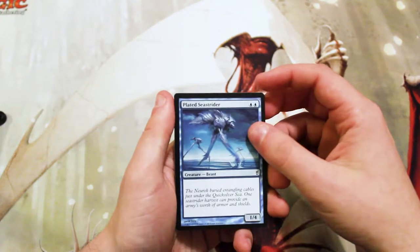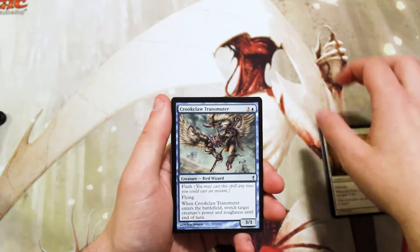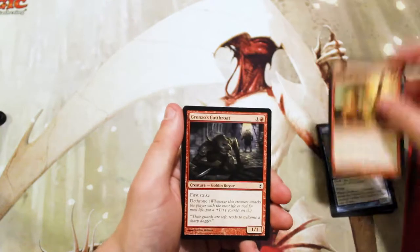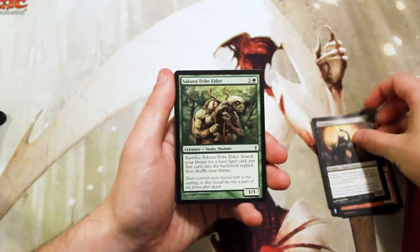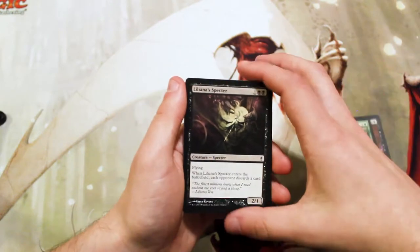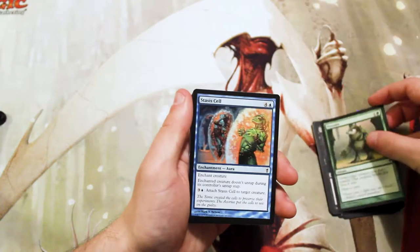Starting off our commons with a Plated Sea Strider, a Pride Guardian, a Crookclaw Transmuter, an Orcish Cannonade, Grenzo's Cutthroat, Wake Dancer, Sakura-Tribe Elder — an actual fantastic card, I do love that one — Liliana's Specter, not bad either, Provoke, and Stasis Cell.